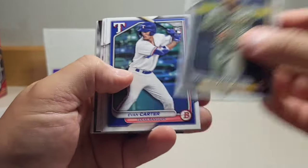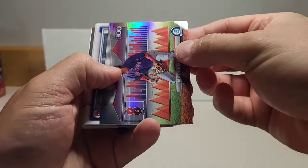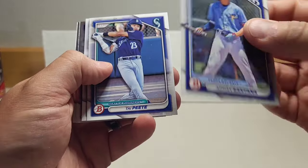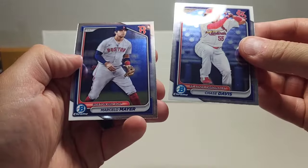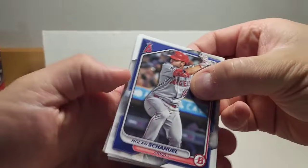We got Tatis, Carter, Crow Armstrong, Corbin Carroll. Number eight on the top 100 — Marcelo Meyer, nice looking card there. A type hit for the Mariners — like that one. Chase Davis and another Marcelo Meyer. All right, jumping into our last pack.